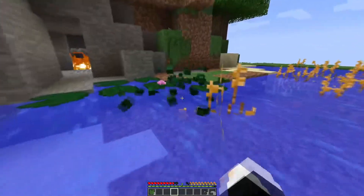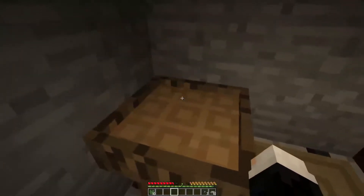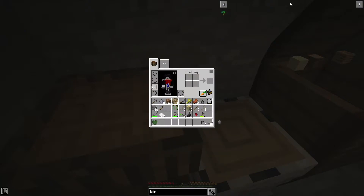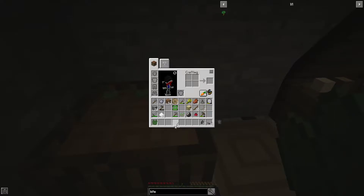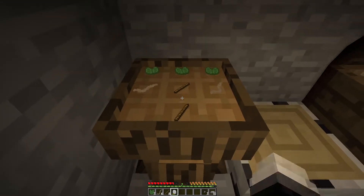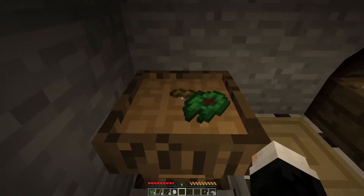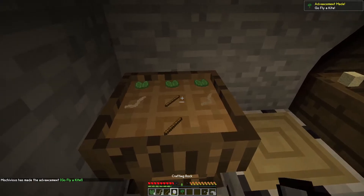One of the islands we need to go to is the dark lands, which is right next door to us. We get some plant twine — we need two per kite — and some sticks, then smack it with the rock. There we go, kite sold. Let's make one more for backup just in case, because I don't know how long these things will last.